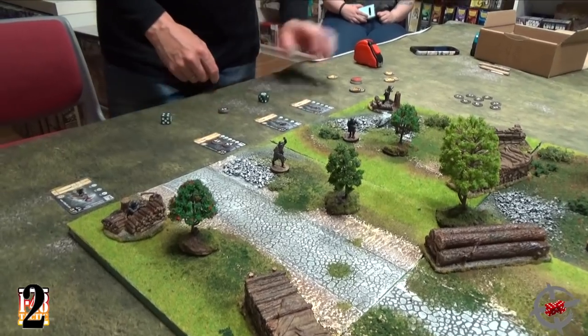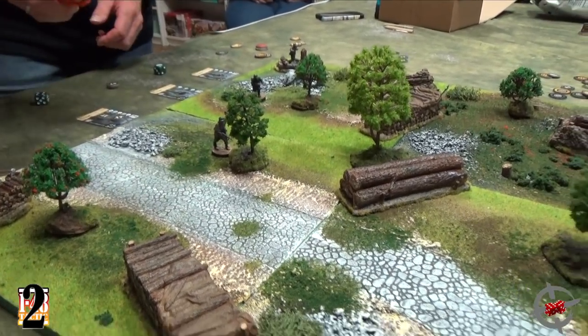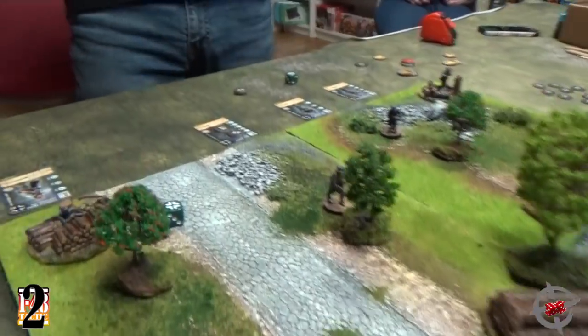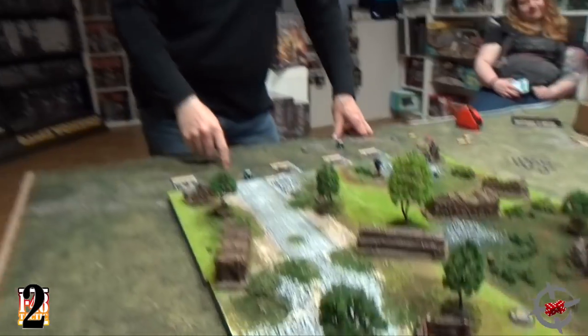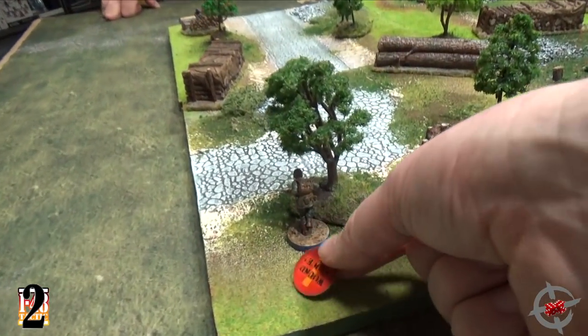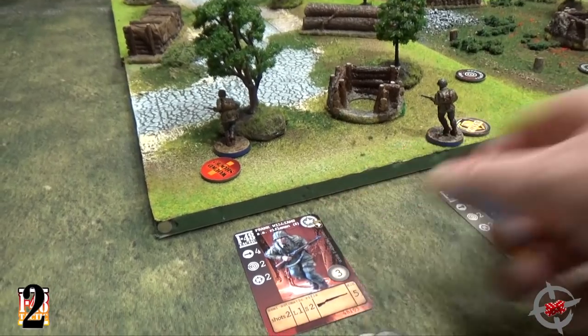I spend another token on König — he also has a shot limit of 2. He moves another 3 inches into base contact, which negates that cover since it's less than 2 inches. He shoots at the same guy, still needing a 5 — and it's a 6! If I score two 6s, it's a headshot and the target is automatically dead. But a 6 and a 4 only wounds the target. So Frank gets a wound shock token, skipping one turn, and his card is flipped to the wounded side with slightly worse stats. Very innovative.